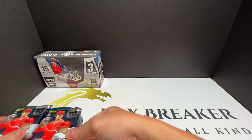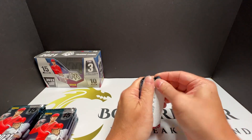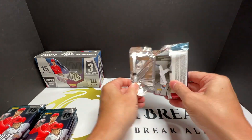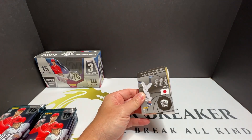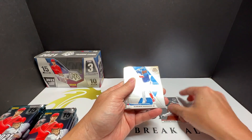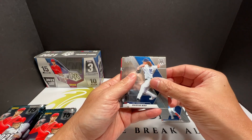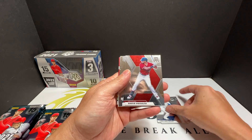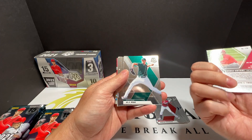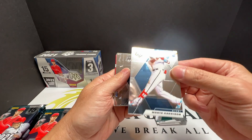All right, let's do this, here we go. This is a Buster Posey. Justin May, Cody Bellinger — that looks good. Monty Harrison rookie.